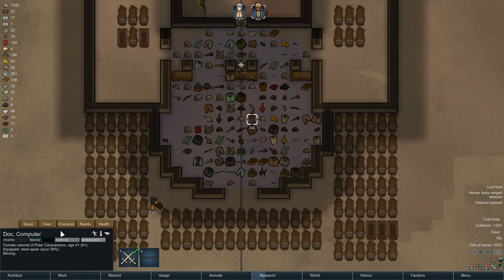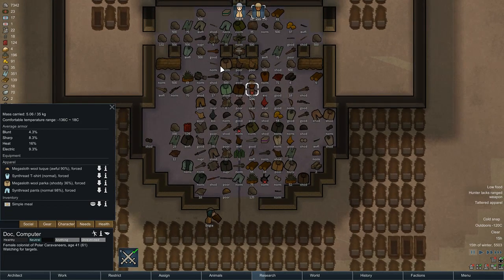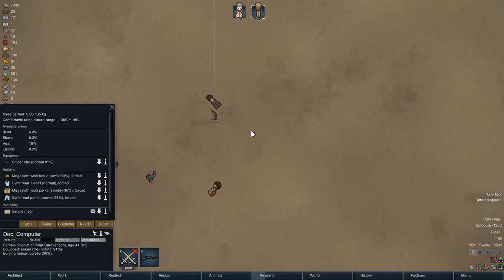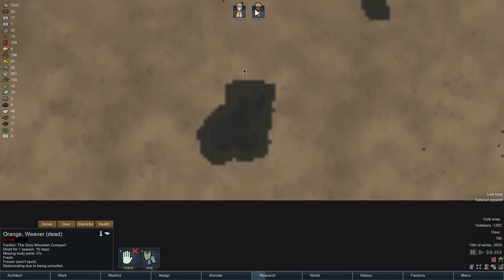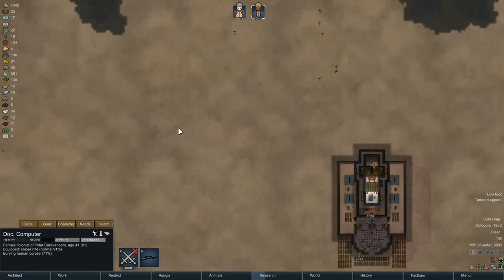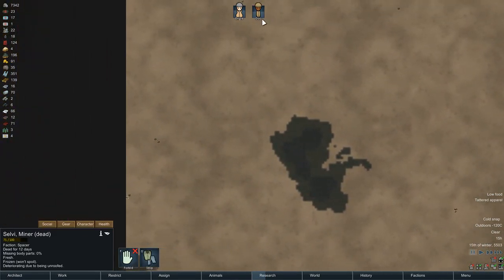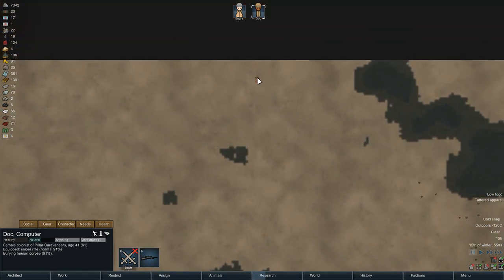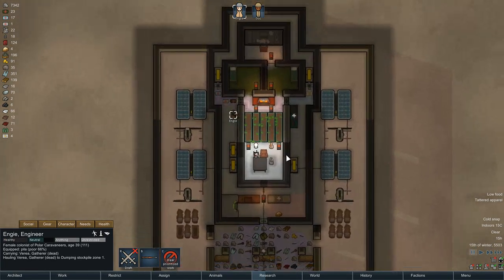Doc is standing here — I need to find what she's trying to interact with and just disallow it. You guys really have an affinity for corpses. All right, there we go — back on slag. Wait — where are you going with this body? Crap. I totally didn't realize this was a corpse zone — that was news to me. So that was the last body Engie is going to bury. Let's switch weapons.